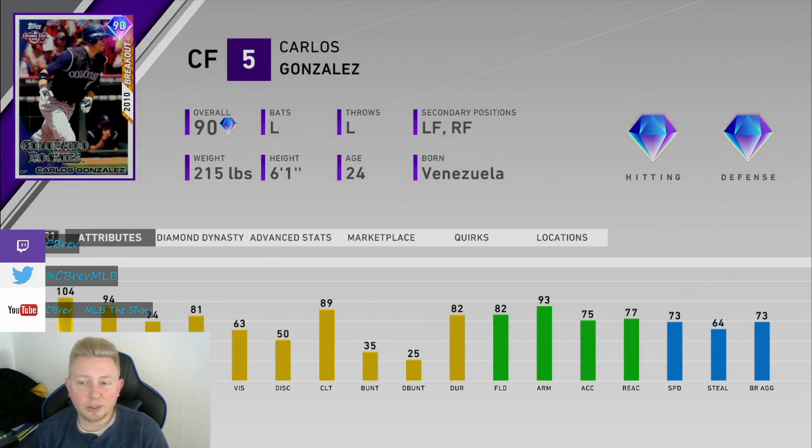73 speed is a little slow, but you can't really expect to have everything this early in the game cycle — aside from Mickey Mantle, obviously. Overall, like I said, just a great card. Covered all the bases. Pretty much a 5-tool player. Love his swing.